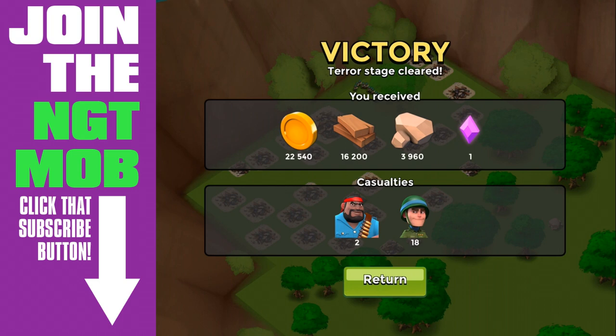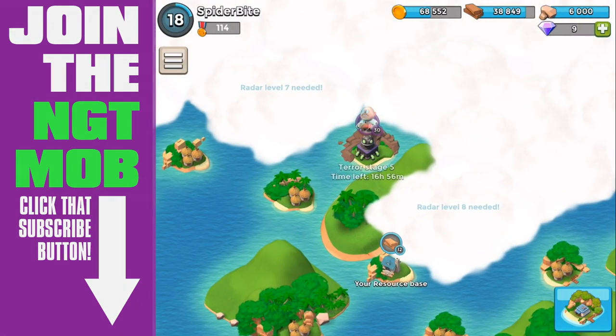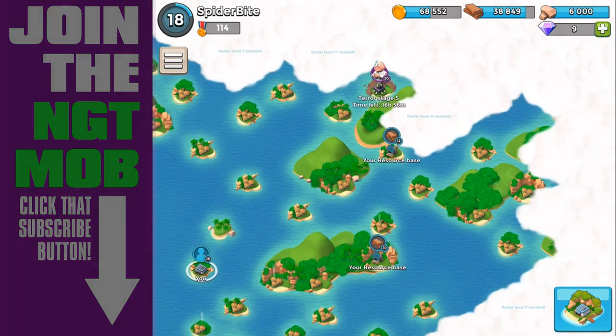So we defeated terror stage number 4, but Dr. Evil is not done yet. Terror stage number 5 — be at you soon. Spider out.